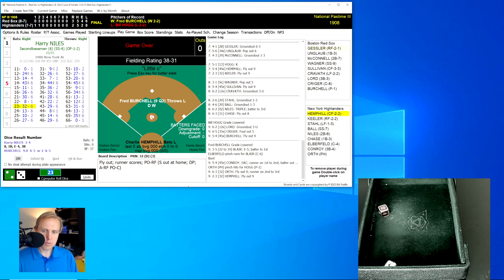Despite all of the fireworks at the very end of this game, the Red Sox are able to hold on to win, beating the Highlanders 3-2. That puts the Red Sox at 9-7, right up there with St. Louis for the lead in the American League, while the Highlanders slip down a little bit more. Hope you enjoyed this one — I'll see you tomorrow. Bye-bye.